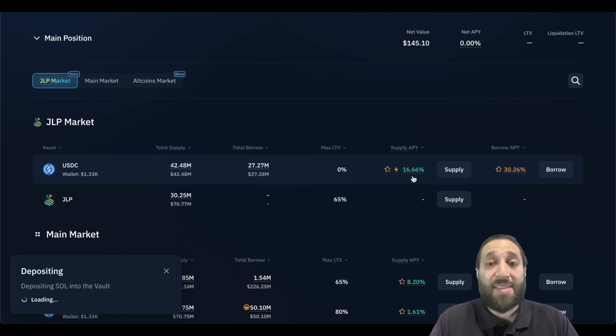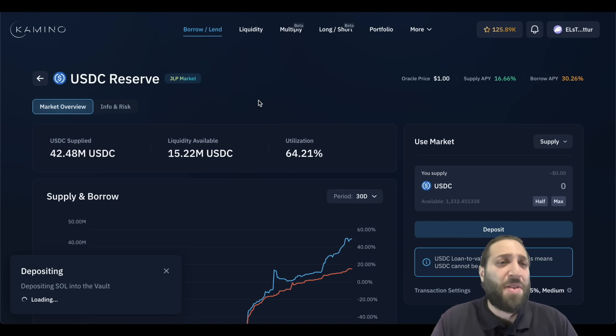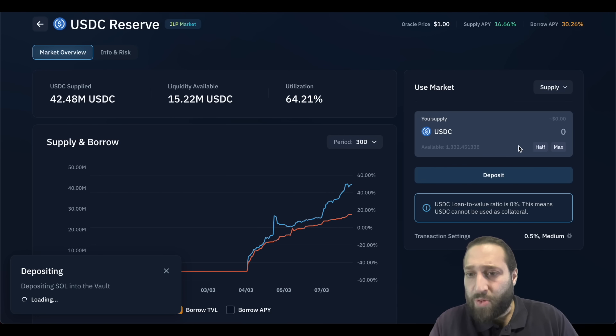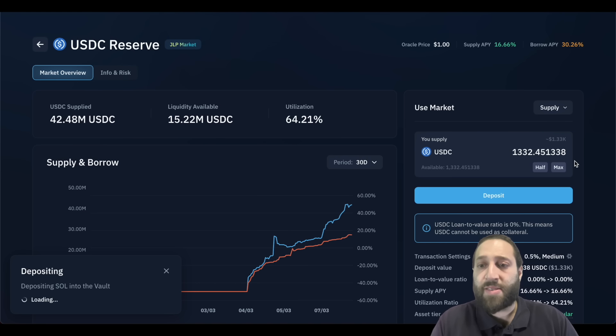You can see that there's a 16% supply APY. I'm not sure what the JLP market is, not going to lie, but I'm going to deposit. USDC loan-to-value ratio is zero — this means USDC cannot be used as collateral. That is fine. I don't need to use this as collateral.